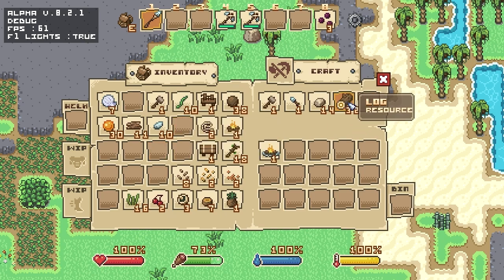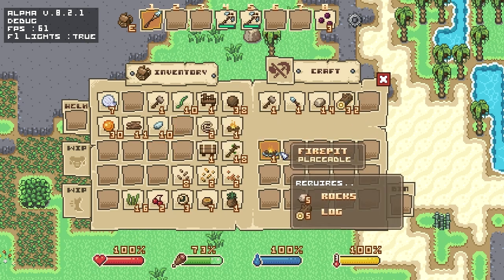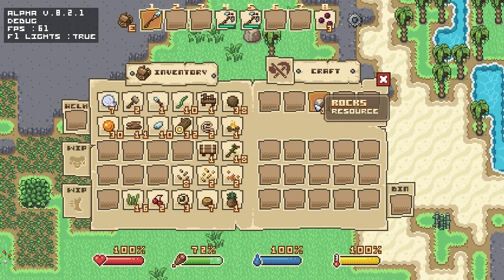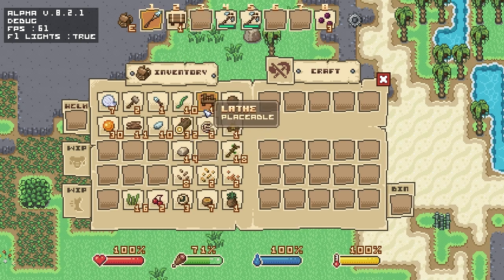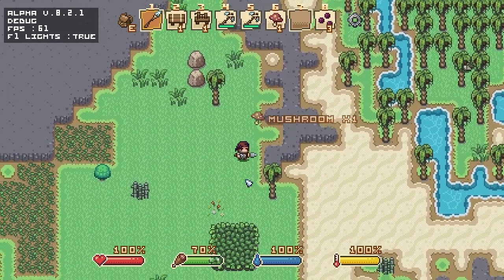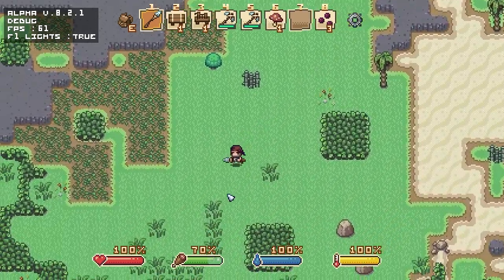So we've got the nice campfire - the fire pit doesn't go anywhere, it stays around forever. We've got the hammer, chisel, and stones. I may have to look this up because we probably have to do it from a workbench - let's go take a look. We'll place the lathe right there and so we've got some of our workbenches. What we need to do now is hunt out a good spot for our base - I think we're going to walk for the duration of the day.